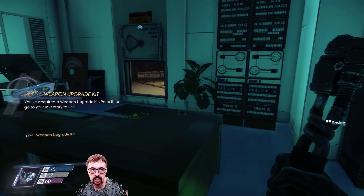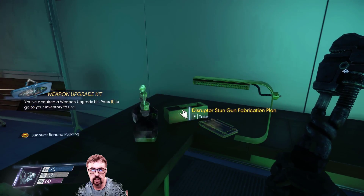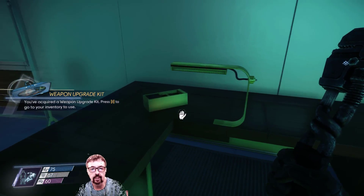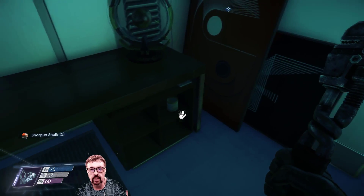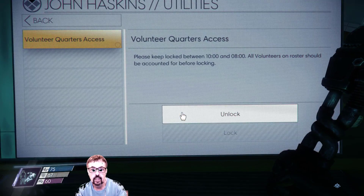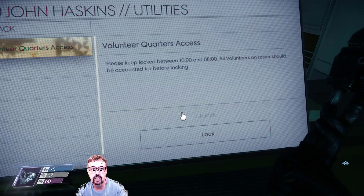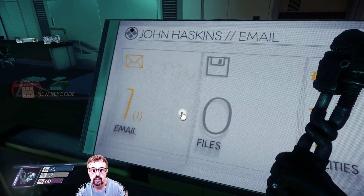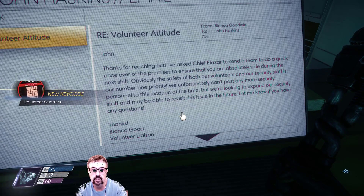Weapon upgrades — no, no. Oh, what's this? A stun gun plan — great. God, they keep giving you these crappy things. Volunteer quarters access — unlock that definitely. Emails. Oh, a new key code for the volunteer quarters — thanks for reaching out.